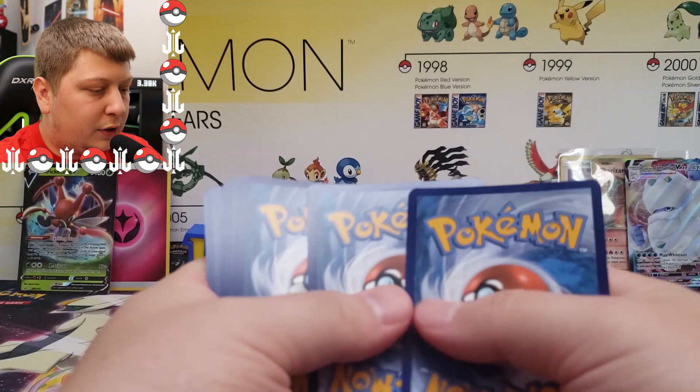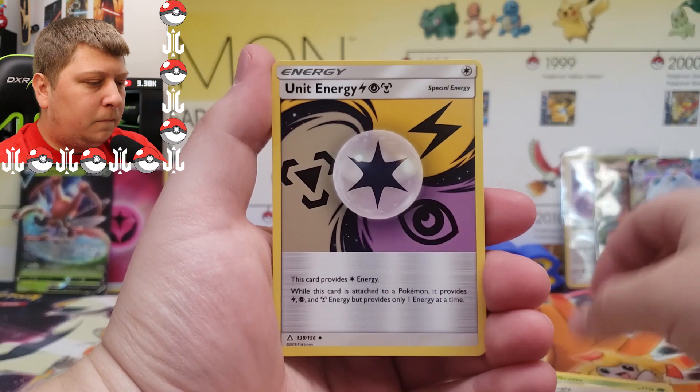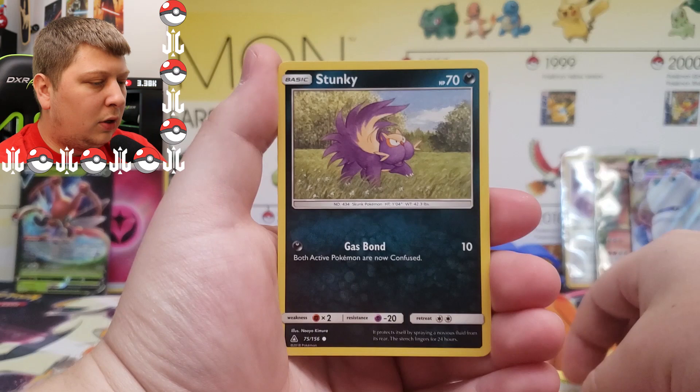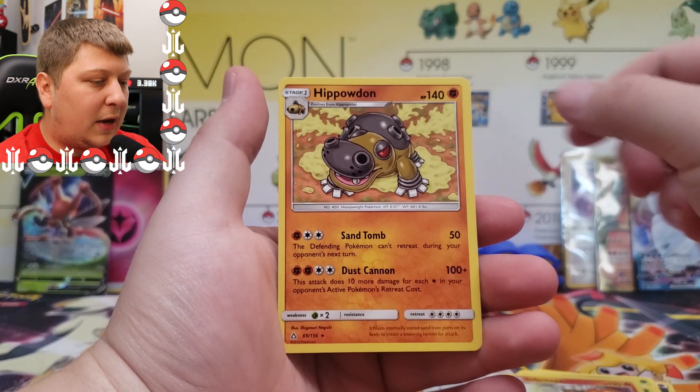Last pack — Ultra Prism. The Lillie card is what we are looking for in this one. We guessed Metal but it was Darkness again — a lot of Darkness energy today. We got a Paragly, Unit Energy, Dewpider, Piplup, Skorupi, Stunky, Yungoos, a Reverse Holo Rare Infernape, and the final card is a Hippowdon. Nothing too special on that one.